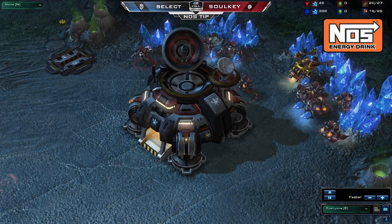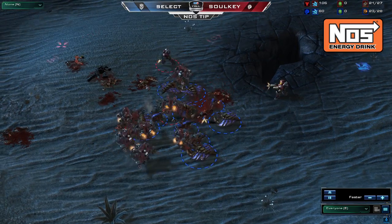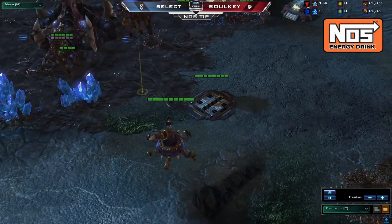For a quick recap, remember the goal of your push. If you pull many SCVs, be sure to get many drone kills. If you only pull a few, be sure to maintain your marine count to force the Zerg to invest in Zerglings and Spine Crawlers.